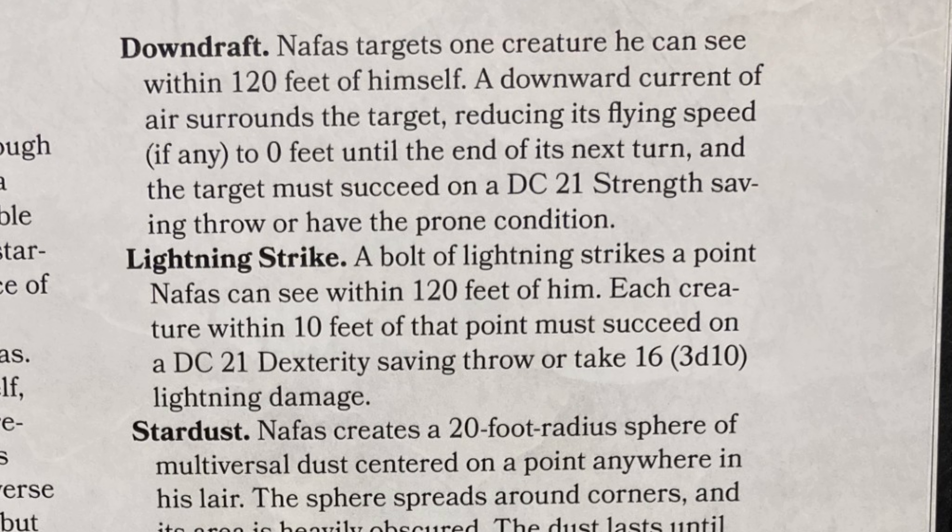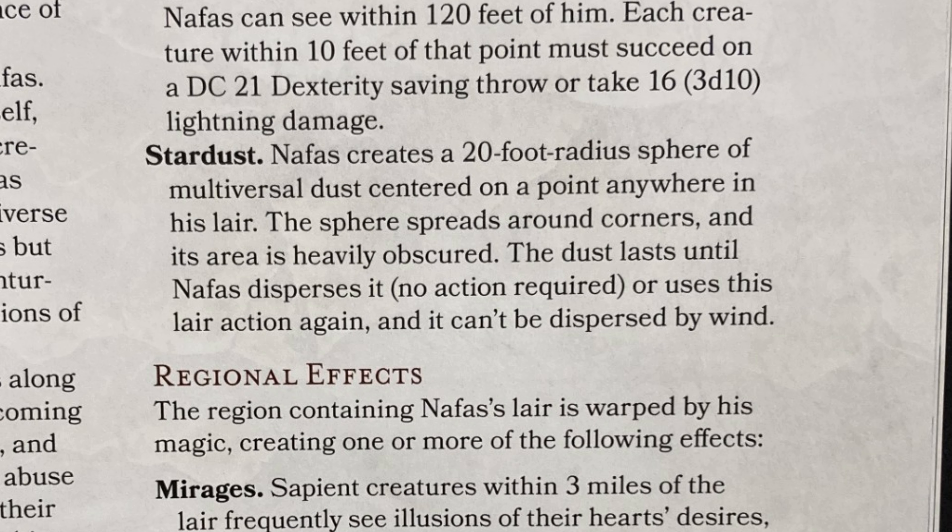Lightning Strike hits within 120 feet of him — each creature within 10 feet of that point makes a DC 21 dex save or takes 3d10 lightning. And Stardust: he creates a 20-foot radius sphere of dust centered on a point in his lair. It spreads around corners like Fireball, and basically heavily obscures areas in that zone. Beyond that, regional effects.